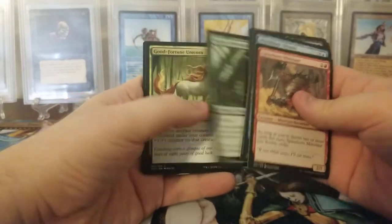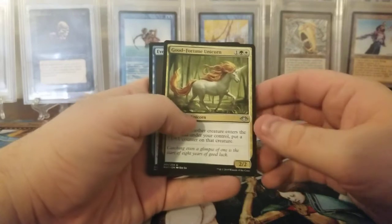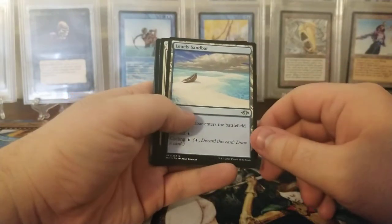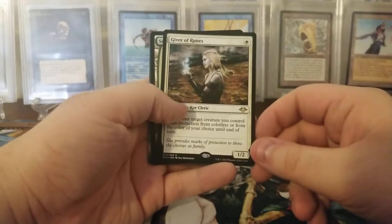Let's go quickly through the commons. Good Fortune Unicorn, Everdream, Lonely Sandbar, and our Rare. Ooh, Giver of Runes. That's a nice one. Giver of Runes, that's good.